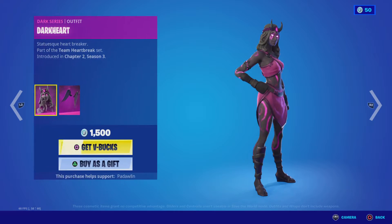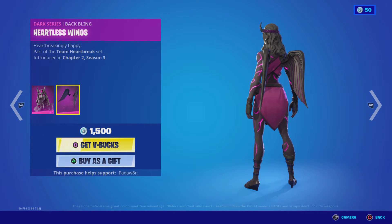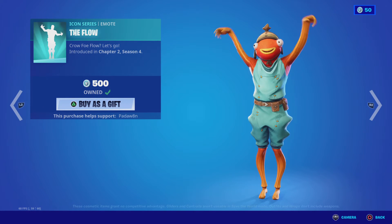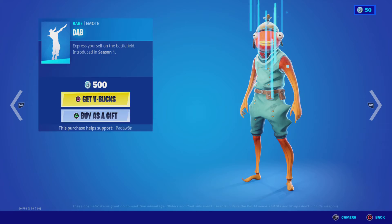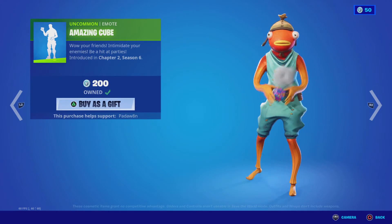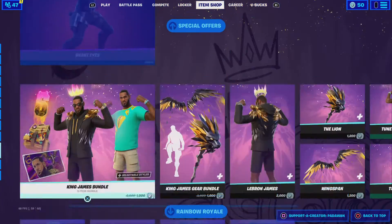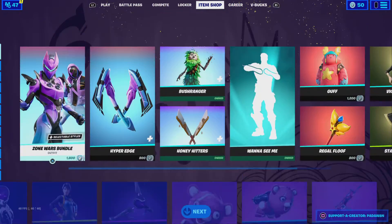The shop's huge. We got the Dark Heart with the Heartless Wings, we got the Versus skin with the Frenzy back bling, the Flow, then we got the Phone, the Dab, Amazing Cube — and yeah, that'll do it for tonight's shop. We got all this stuff too, for your information.